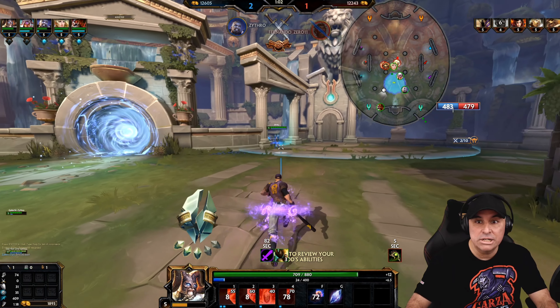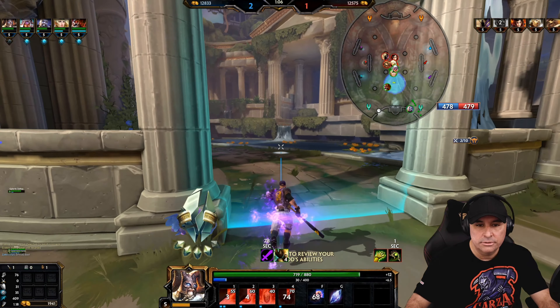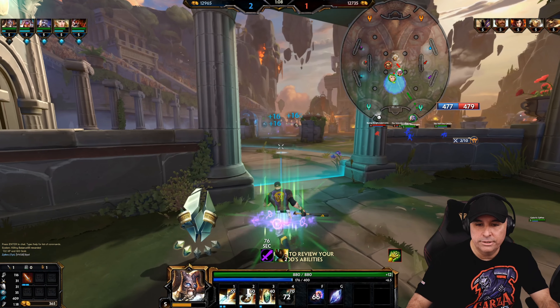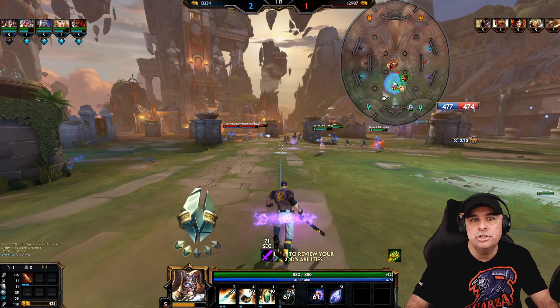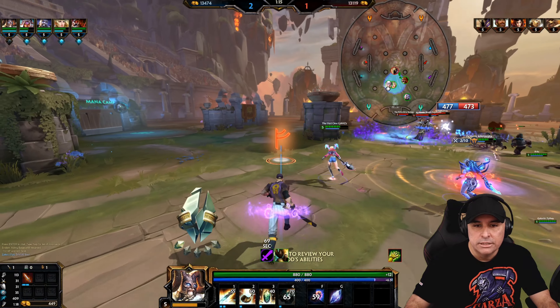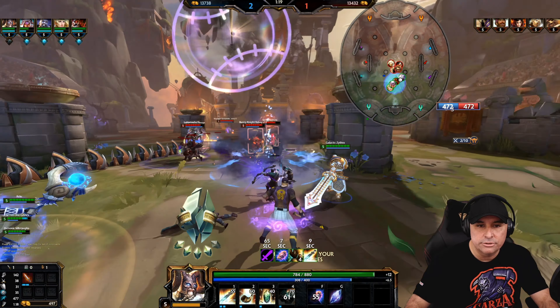Today we're in a full pug group — this should definitely be interesting. There we go, we probably just didn't have the cash for the first item because I started with that Bracer of Brilliance. I wanted to give him a little bit more mobility because the only escape he really has is these gems, and that's not much of an escape, to tell you the truth.